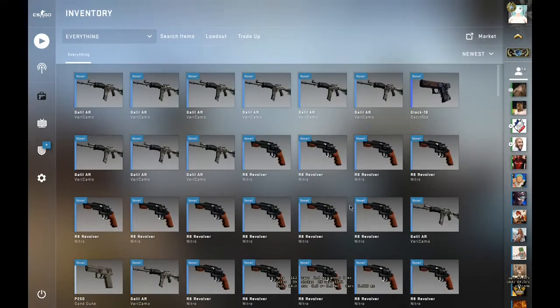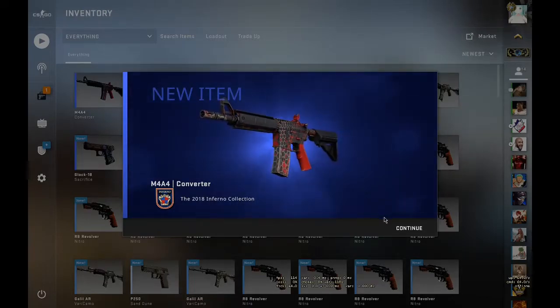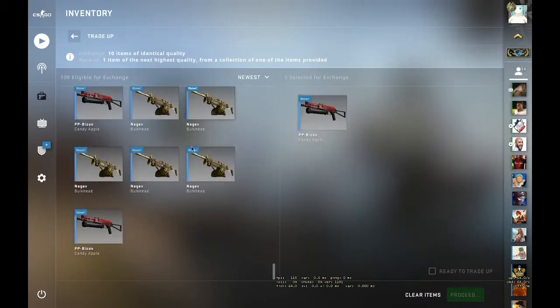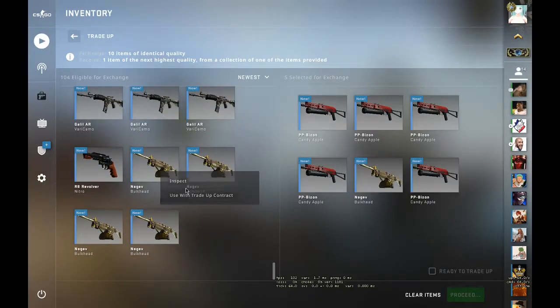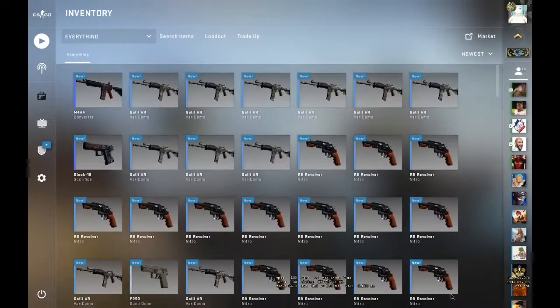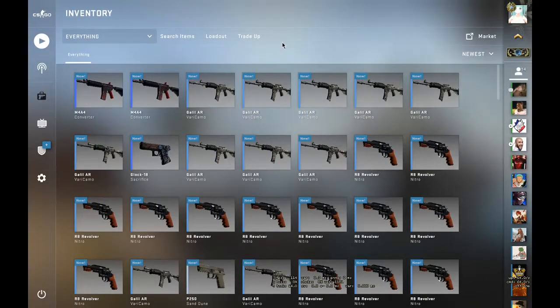Pop a blast — nice, nice, nice! Not bad at all — we hit a 12.5% chance and it's profit! Now let's do the second one. As I said, five Candy Apples and five Bulkheads. Pop a blast — nice, nice, nice! Another profit! Be sure guys to stick around to the end of the video for a real banger trade-up.